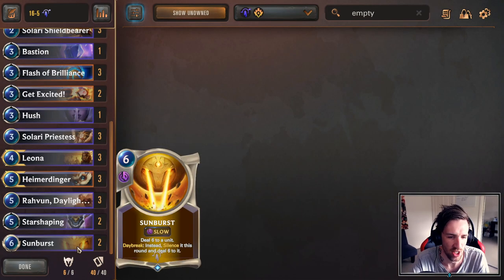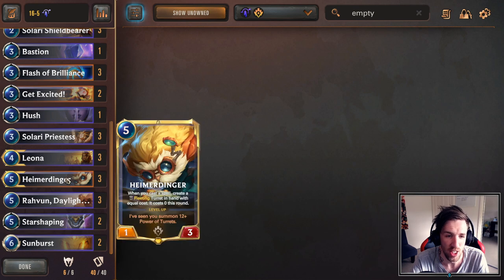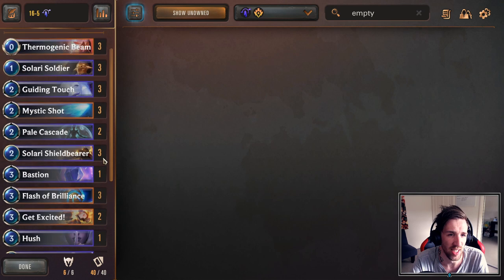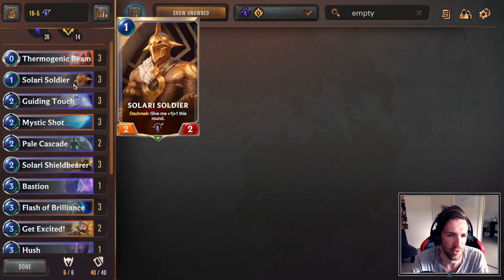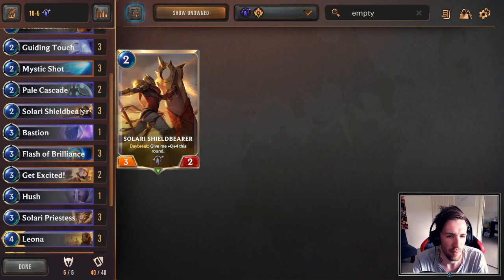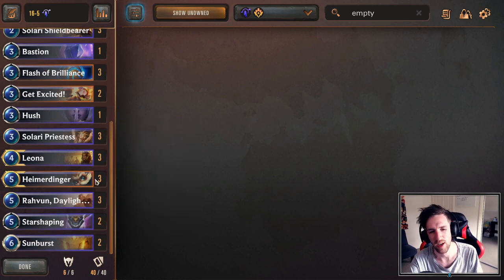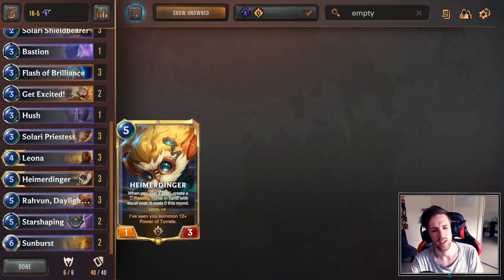Like, if you have Ravoon, Star Shaping, Sunburst, and Heimerdinger, you probably just want a full Mulligan — that doesn't seem like a reasonable keep. But ideally, if you have Solari Soldier or Thermo Beam, maybe Shield Bearer and Mystic Shot, you can keep Heimerdinger. I think it's absolutely fine and it's very important that we do find it. Every now and then you may keep it in the opening hand and then draw two — that's okay. This depends on the matchup.